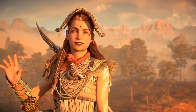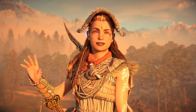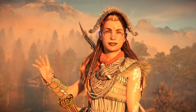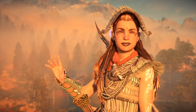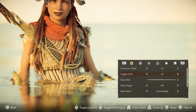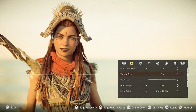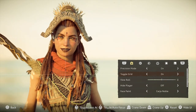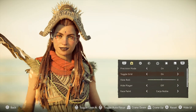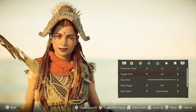Firstly in the camera tab is precision mode. One gripe I have with photo modes is that the analog sticks are very sensitive, especially when trying to do very precise framing. Precision mode on slows it down to such a smooth mode that you can really compose your image with real ease — very useful for micro adjustment of framing. Next we have toggle grid on or off. Grids are good if you want to measure distances or place objects at certain distances within the image. I use it a lot for framing eye line level, or framing characters at a nice balanced distance.